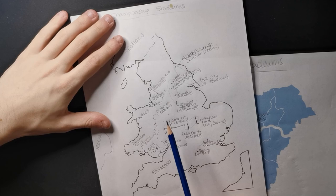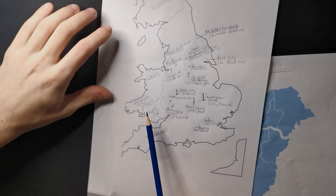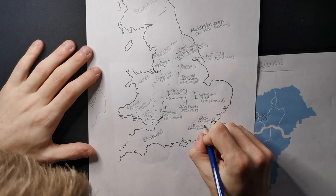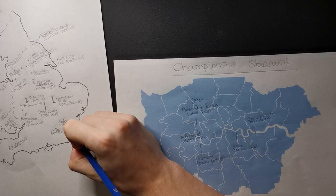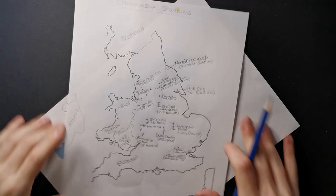We have Middlesbrough, Hull, Leeds, Huddersfield, Barnsley, Sheffield Wednesday, Preston North End, Blackburn, Wigan, Stoke, West Brom, Birmingham, Derby County, Nottingham Forest, Swansea City, Cardiff City, Reading, and Luton just above - and in London: Brentford, QPR, Fulham, Millwall, and Charlton Athletic. I hope you guys enjoyed this and I shall see you later, goodbye!